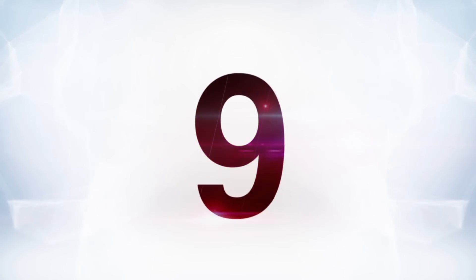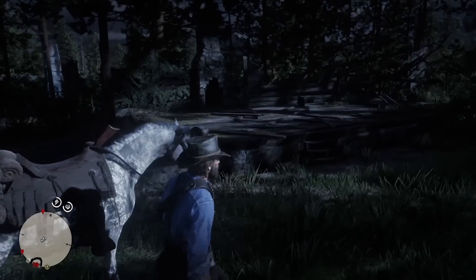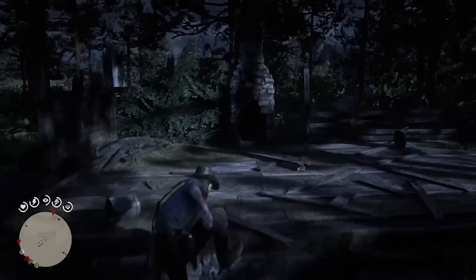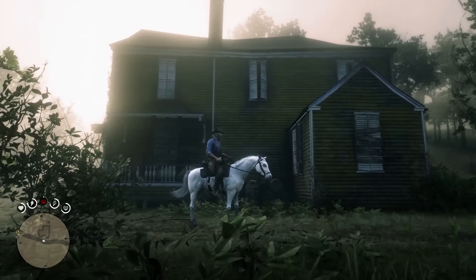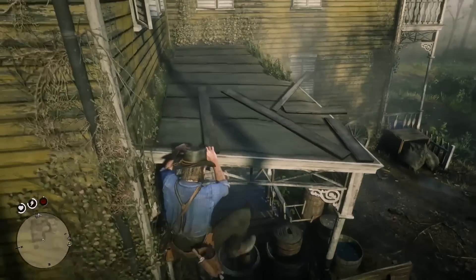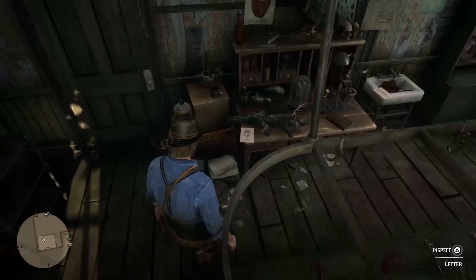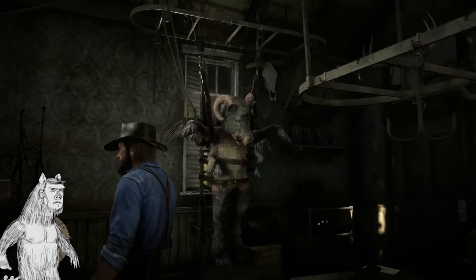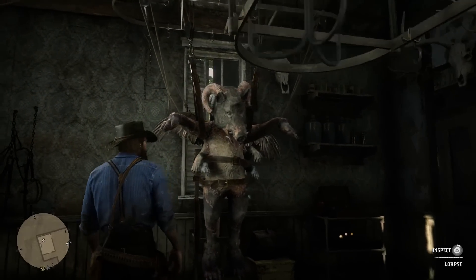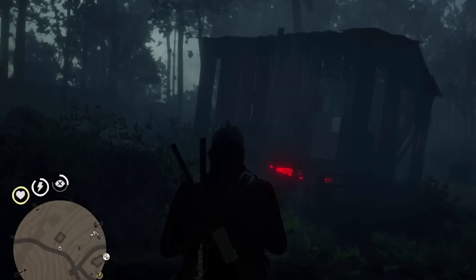At number nine is Red Dead Redemption 2's mutant room. Even more than in GTA V, Red Dead Redemption 2 is just packed full of interesting secrets like rogue robots, vampires, and even UFOs. But if we're talking secret rooms, I have to mention this creepy place west of the Van Horn Trading Post. It might not seem like anything special from the outside, just a dilapidated house you can't go in, but if you find a way to climb up into the awning, there's an open window you can get through, and inside you will find some pretty freaky experiments and animal-corpse hybrids.